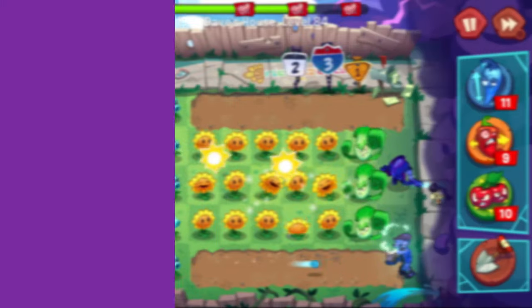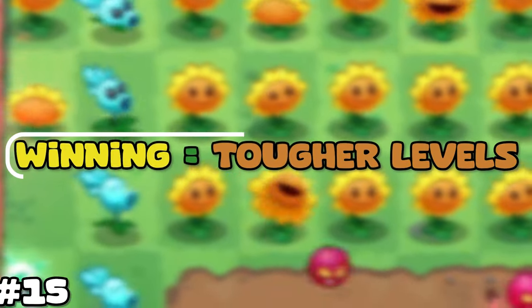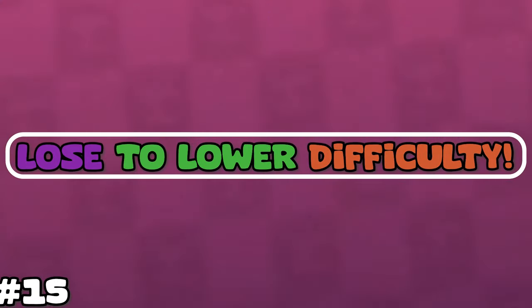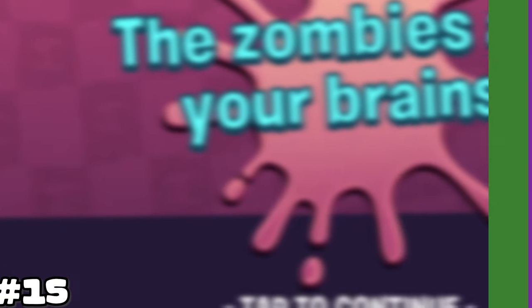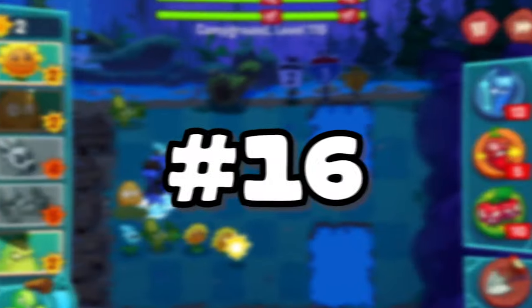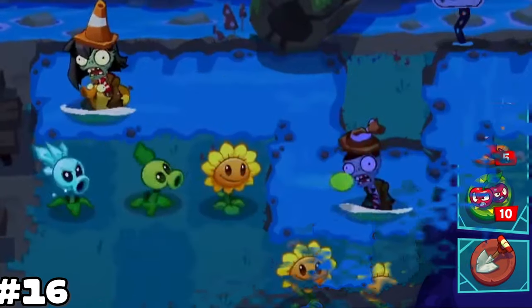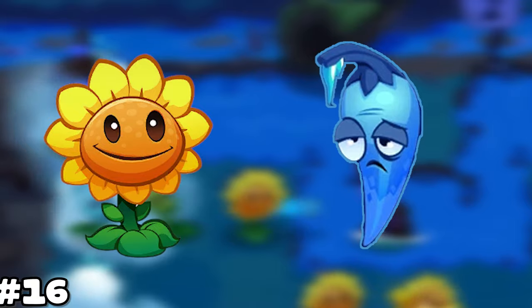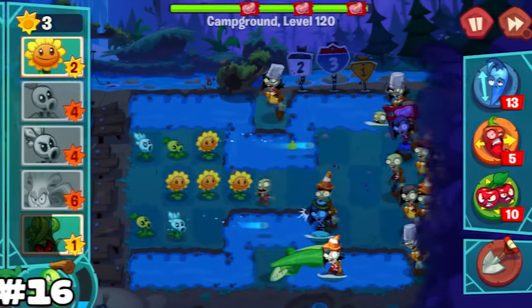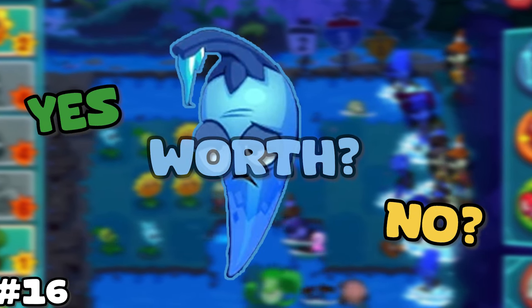Number 15. Plants vs Zombies 3 has dynamic difficulty, which means it gets harder the more you win and easier the more you lose. Because of this, when you have infinite brains, you could lose the level over and over again to lower the difficulty. In theory I have not tried this, but I assume it would work — just make sure you have the zombies actually eat your brains instead of backing out. Number 16. Chili Pepper freezes zombies for about the same amount of time it takes a sunflower to produce one sun, around 22 to 25 seconds. Knowing this, you can calculate how much sun you will get and if it is worth it to use a Chili Pepper.